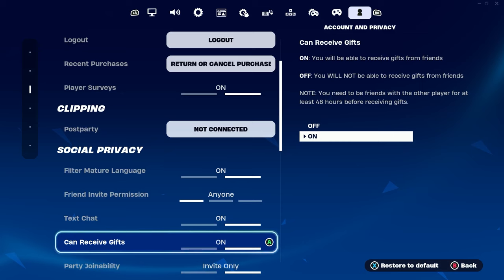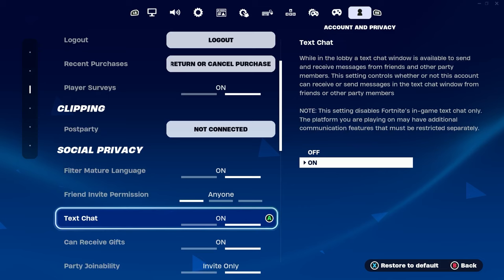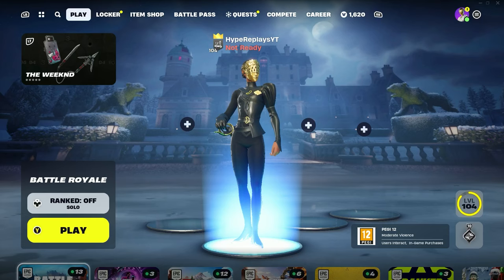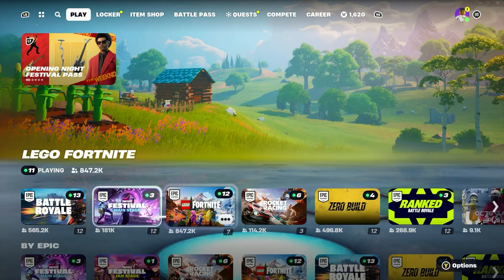After you've done that, scroll up until you can see 'Text Chat' just above it, and you also want to make sure you have Text Chat turned on, as this is also needed to get the iconic skin for literally free the most easiest and fastest way in Fortnite Chapter 5.